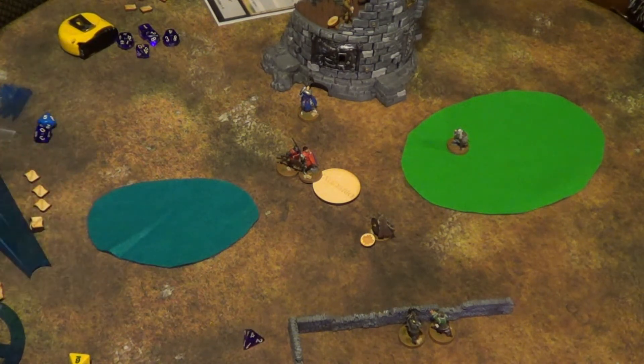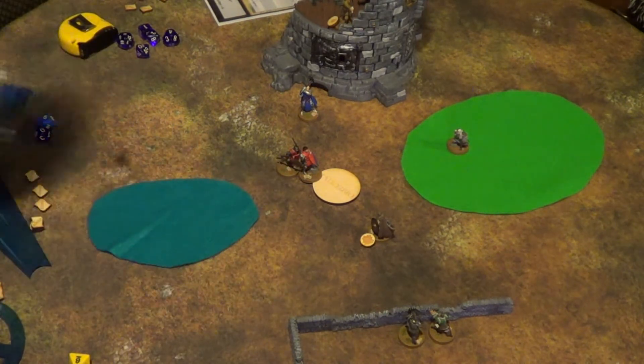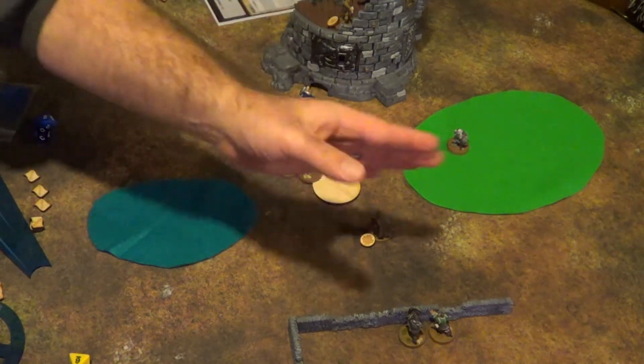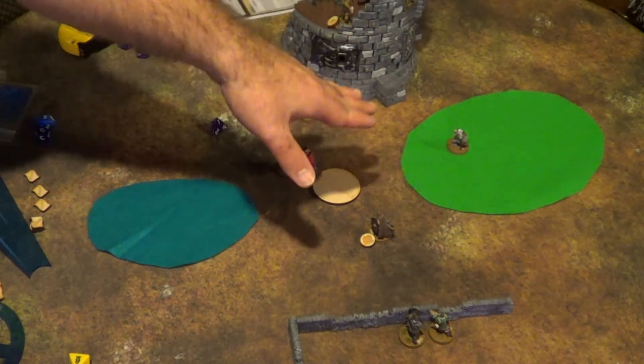He rolls a 4 — spikes, rolls again, total of 9. Not a crit, but a pass. He picks the Cryomancer as his target. When you crit a check and there's no specific bonus, you earn a Fate Stone — a re-roll for that model on any roll pertaining to him. Two degrees of crit would earn a Destiny Stone, usable by anyone in the free band.